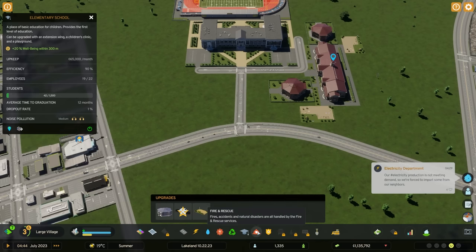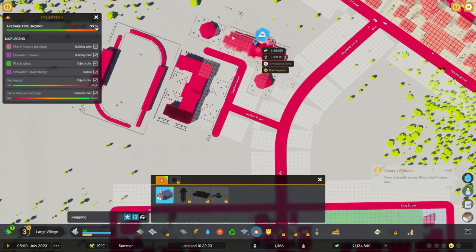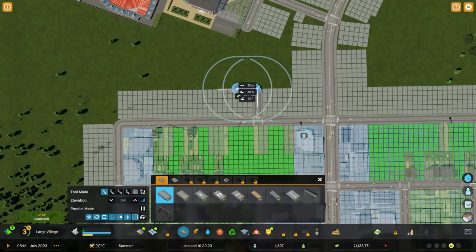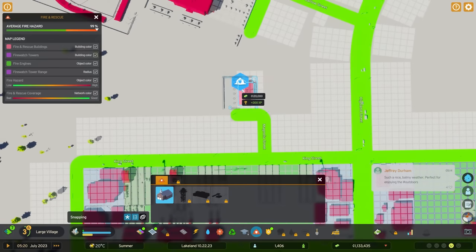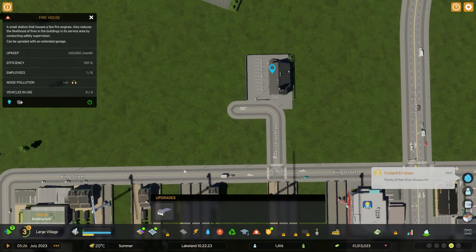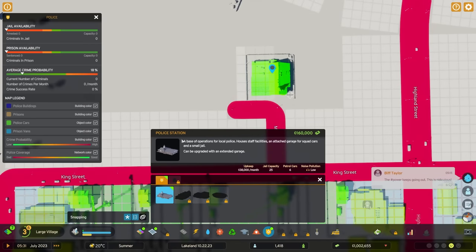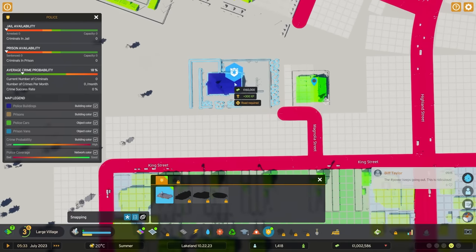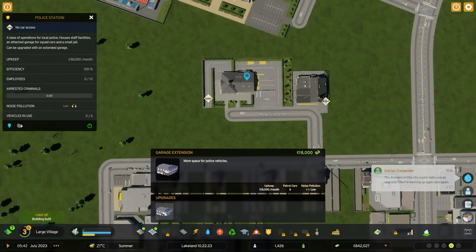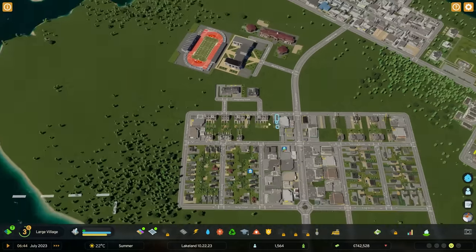We also have police and fire stations. We're going to try to do the same thing - extend them out. Let's create our little road and start with the fire station, which is relatively small. It has only one attachment available. Then the police station - let's place it right next to it. There's also just one attachment for the police station. I think I'm happy with this setup.